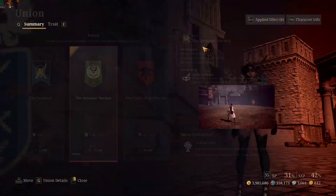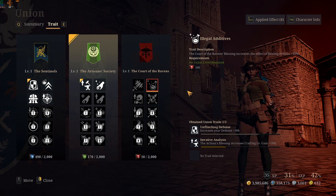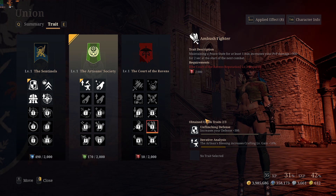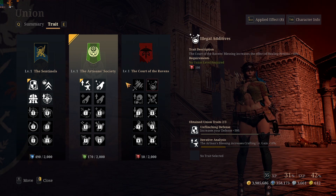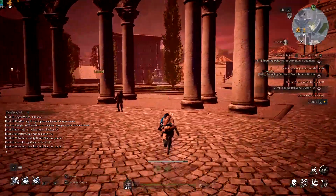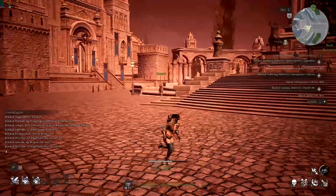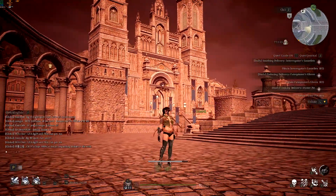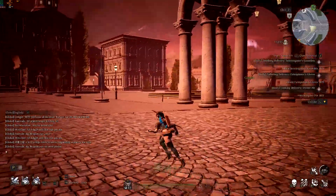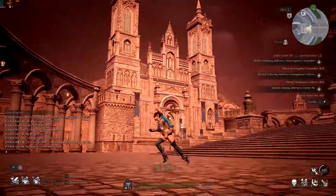Those traits last for a week, so you don't need to do the billboard quests every day — just once a week to gather enough currency and XP to unlock your blessings. You can apply three blessings at the same time from any union, so make sure you pick the best ones. Use your union power to the fullest as it's a major aspect of the game.